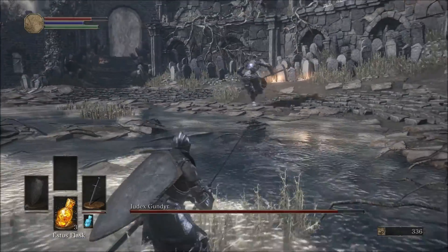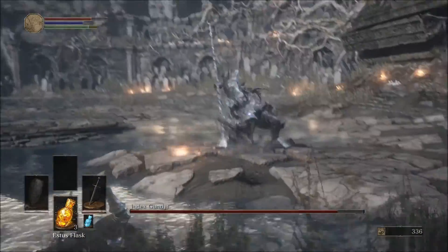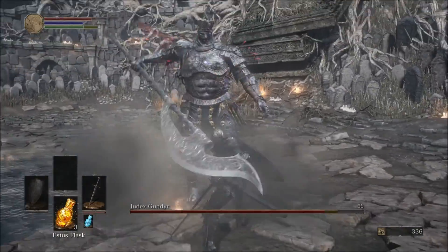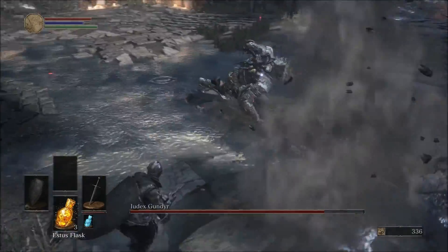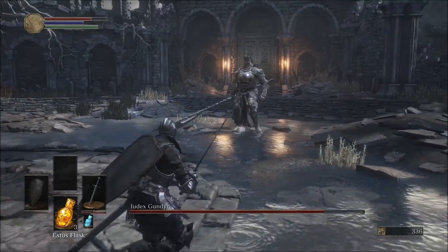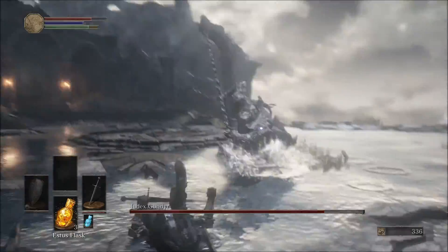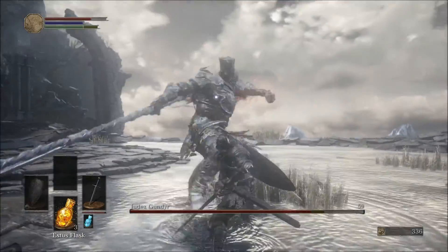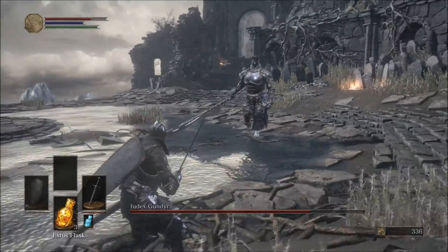I can get through phase one without getting hit at all in most cases. Now when I developed this, I developed it with a Deprived. As you guys know, a Deprived starts with a loincloth and a club, so I couldn't take any hits. I couldn't block him because my shield didn't absorb anything. So this was my only option — to come up with an avoidance-type strategy.